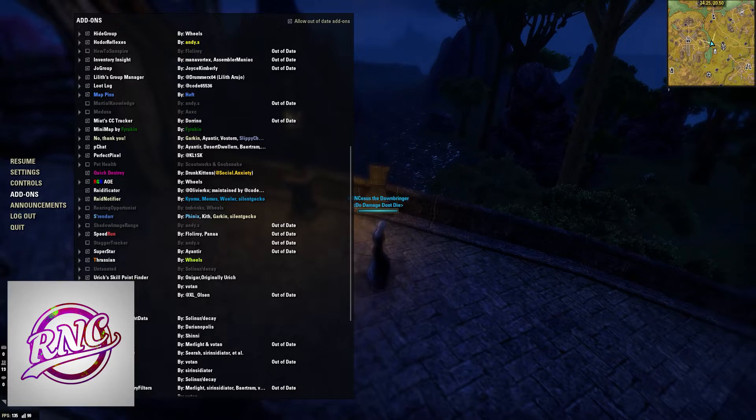Roaring Opportunist is another set-specific add-on. Anyone wearing Roaring Opportunist can track their cooldown and see when it procs off of a heavy attack. So if you're wearing this set, I definitely highly recommend this add-on.